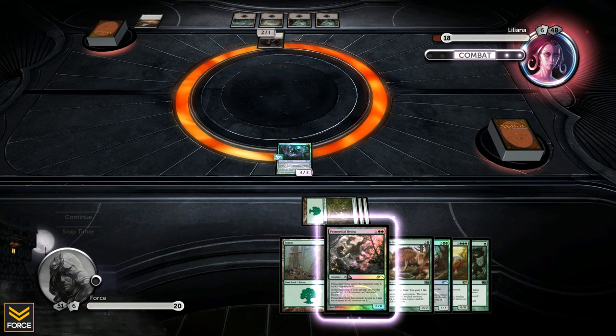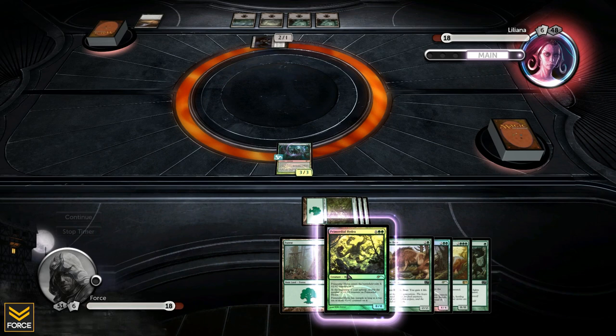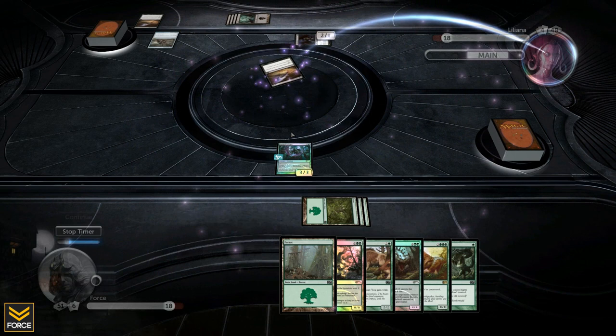She swings for two — I'll just take it. Liliana saves her mana to play the Jet Medallion: black spells cost one less to play. She also loses two life again to draw two cards, putting her at 16.